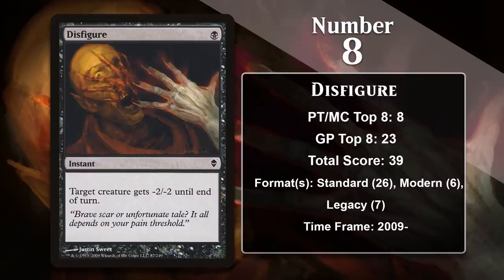At number 8, it is Disfigure. Most Standard formats have a very efficient 1-mana removal spell that can take down smaller creatures — frequently that is a red card like Shock — but Zendikar also gave Black a good spell for this in Disfigure. It is a simple card, but it's quite powerful. A 1-mana instant that gives something -2/-2 is great because most of the time you'll be trading up — killing something that costs more than the 1 mana you spend. The fact that it's an instant increases your chances of outvaluing opponents, since you can use it in response to anything. It can also be used in combat to weaken a larger creature and block it without losing your own creature at all. So Disfigure is good.